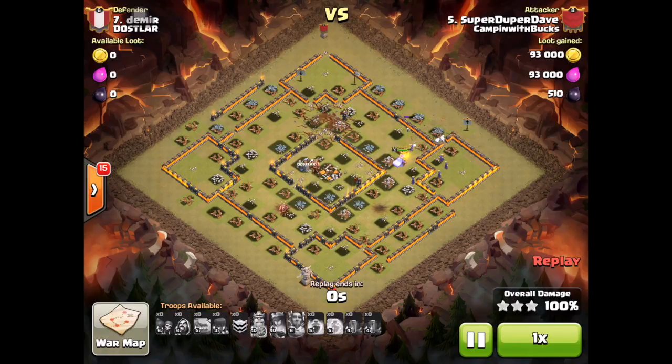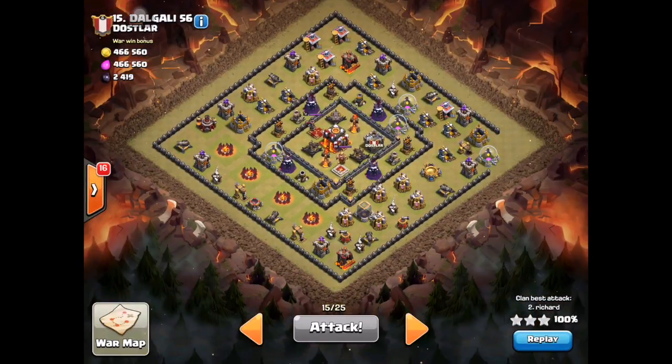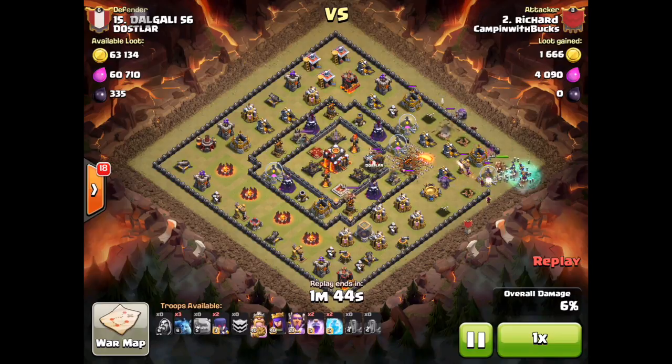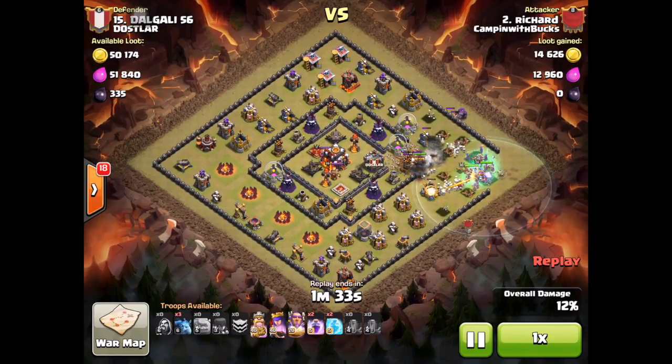Now I'm going to show you my own attack on a similar base that was made for witches, so I do exactly sort of what he does. I dropped my earthquake first, then I dropped my golems, followed by wizards to destroy the external defenses that would keep my troops from funneling to the core. The golem gets stuck for a second, but the clan castle troops help the golem go towards the center.